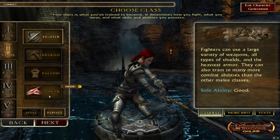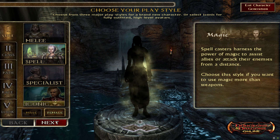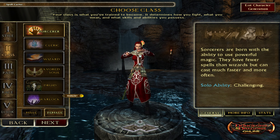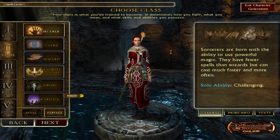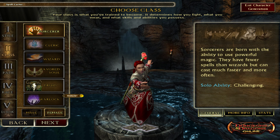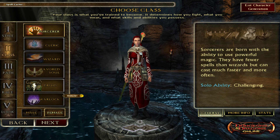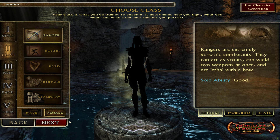In melee, the only thing I don't have available is monk. Fighter, barbarian, and paladin are free — monk is the only one that's not. Over in special, the only one I don't have is warlock. Favored soul I unlocked by earning 2,500 total favor on the Argonesson server on one character. And druid I got through the Menace of the Underdark pack, that expansion, so that's why I don't have to buy that one.